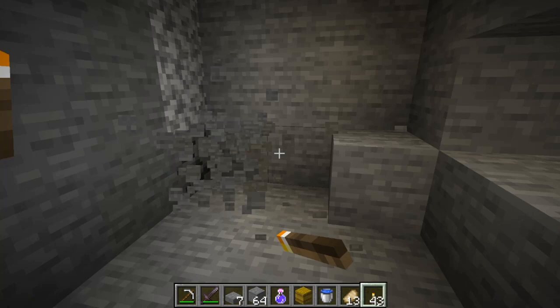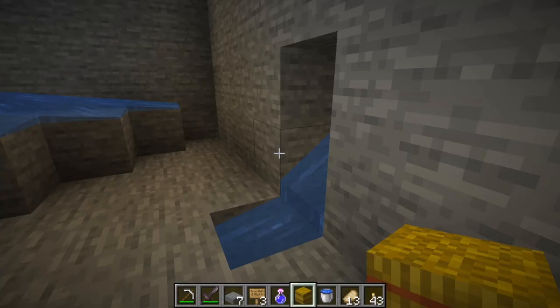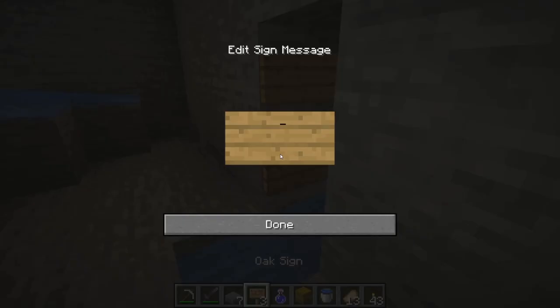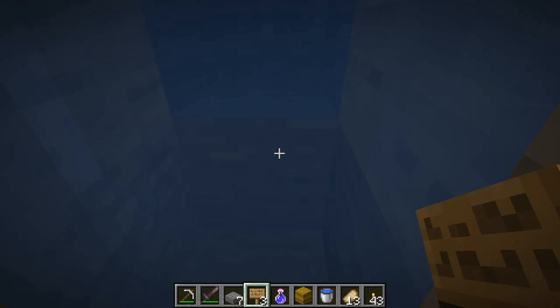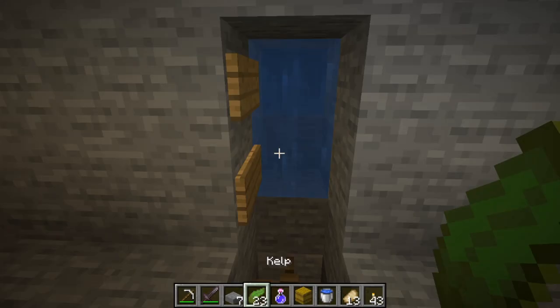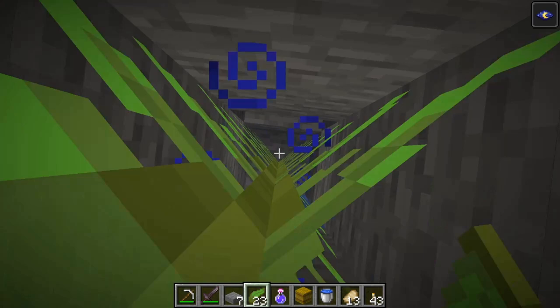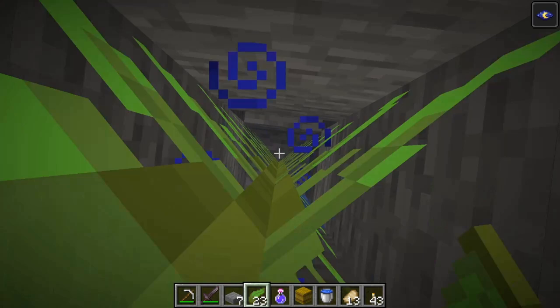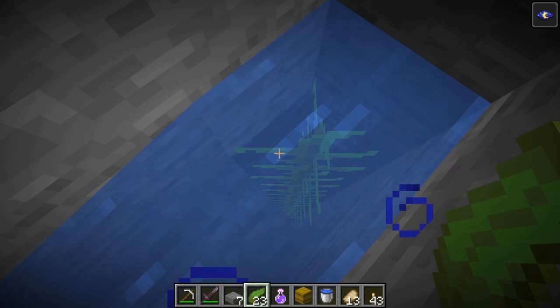Let's also torch this area because we don't want monsters to spawn in here. What you want to do next is place signs here to interrupt the water, so the water can no longer flow there. You want to create two streams. Now that we've placed the signs the water no longer flows out — that's really, really good and that's what we want. Next we have to place the kelp. Let's start placing the kelp here — later we will break this block and put soul sand there, but before we do that we go up with the kelp.